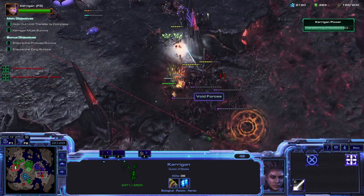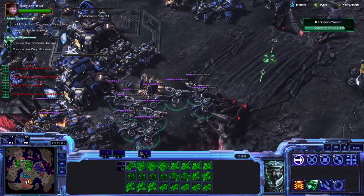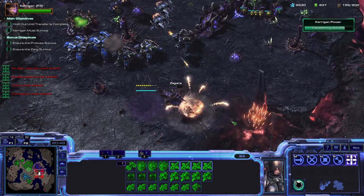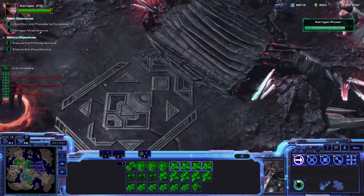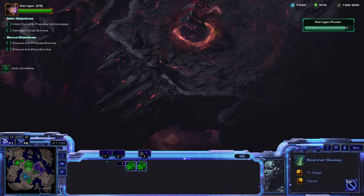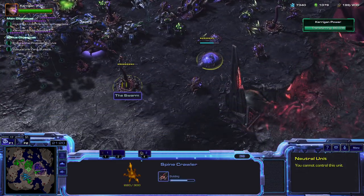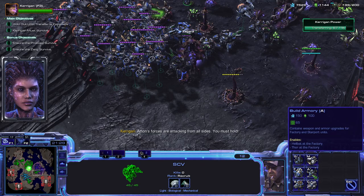I'm just going to hit these Brood Lords. Air Fleet. I'm loving seeing Zagara actually rebuild this stuff — it's really handy. Now they're not going to be spawning any of this stuff anymore — you'll love to see it. We'll set up these tanks again. She's rebuilding. Now that the creep has receded, I could build some structures. You're attacking from all sides — you must hold.